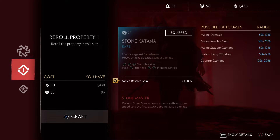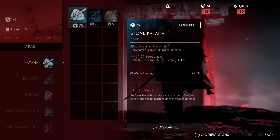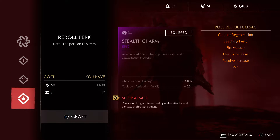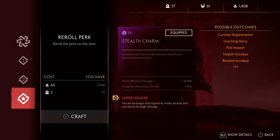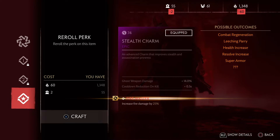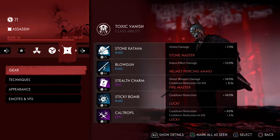Maybe we can reforge this so we have a stat that's more useful — manly damage, there we go. I don't want super armor. Cool down reduction — this is garbage. But we need more honor if we want to re-roll, which we don't have. So we need a good perk on this charm by our master.